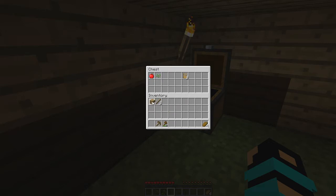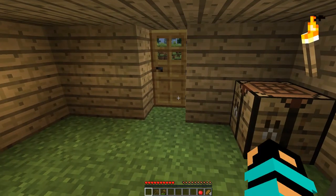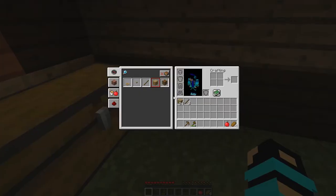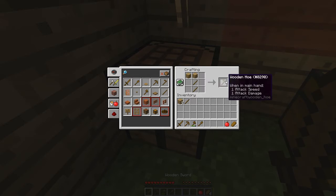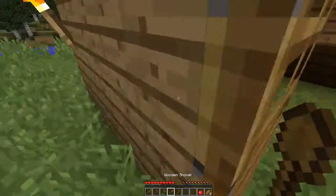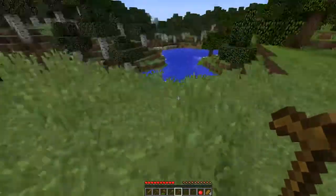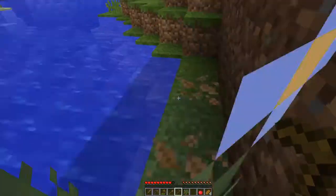Sticks right there, and an apple. And that's it. We just need a sword and then a shovel. Let's make those — a shovel, and then a sword. Then a hoe. And we will put the hoe down here. Then we'll plant some seeds.